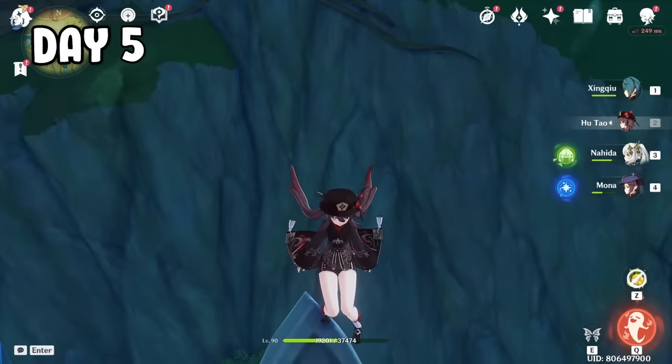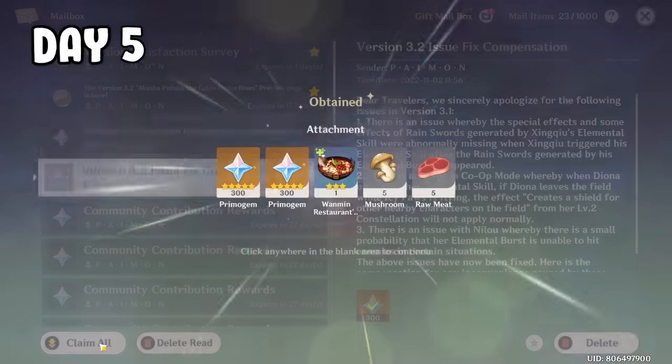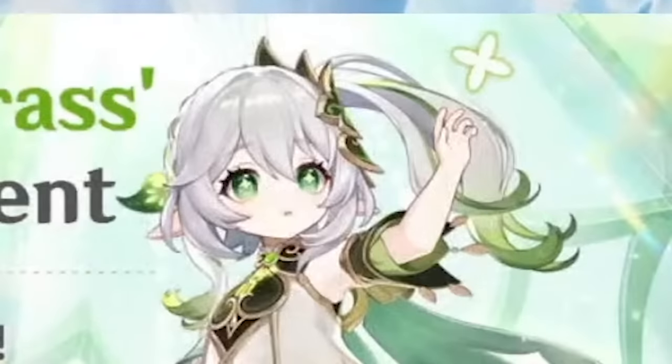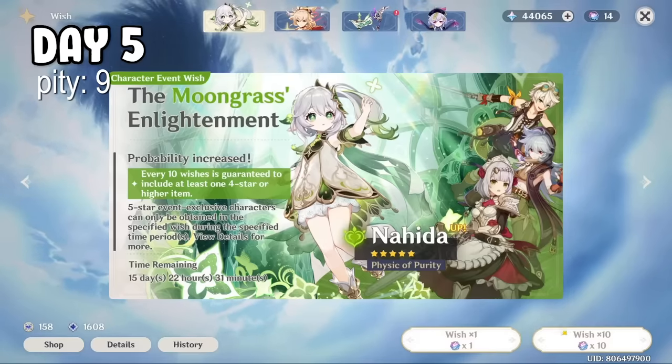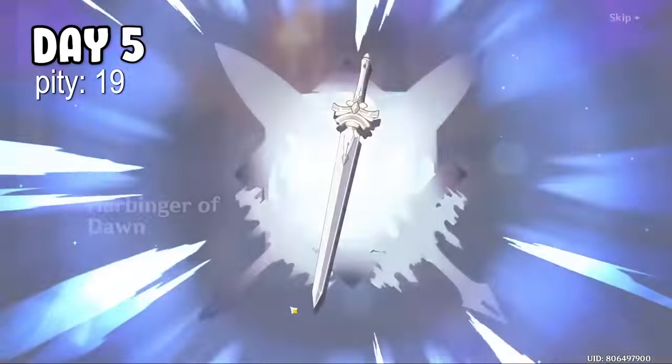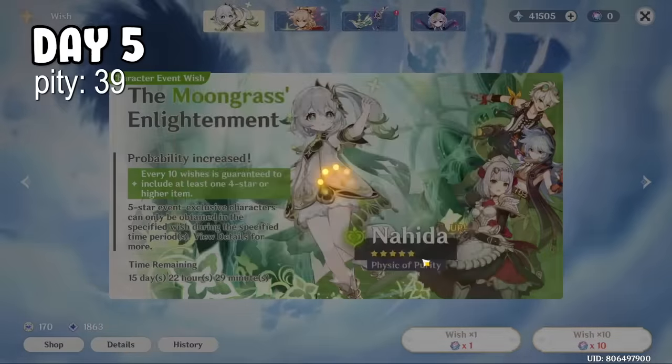Day 5 — today is the day. I open my mail and claim the free 600 primos, get some fates from the shop, and open the wish tab. My pity is at 9, and my last 5-star was a guaranteed, meaning my next 5-star should be Nahida. First 10 pull, I got a C12 Bennett. Second 10 pull, a C12 Noelle. Third 10 pull, a C12 Razor. It's all 4-stars in the banner after 3 ten-pulls.